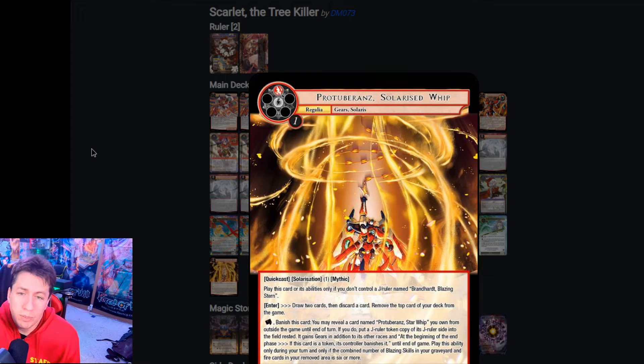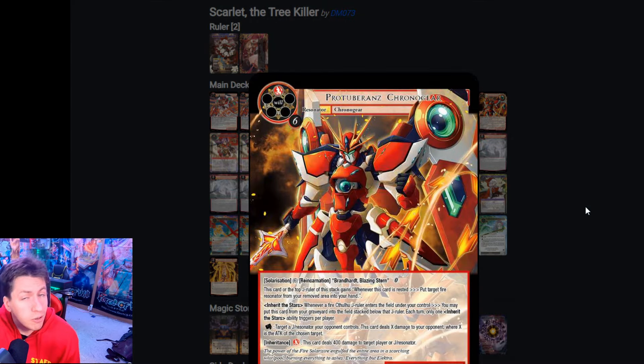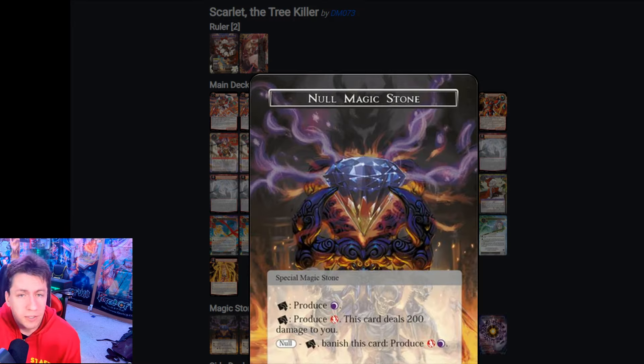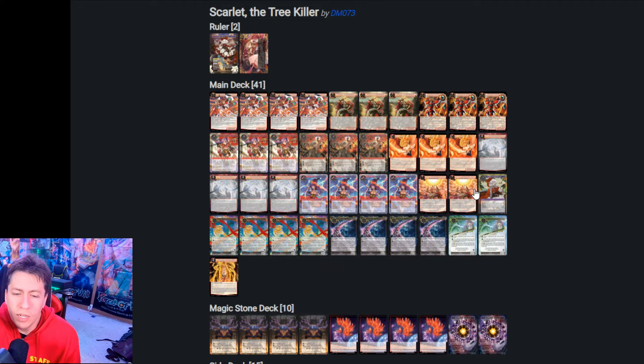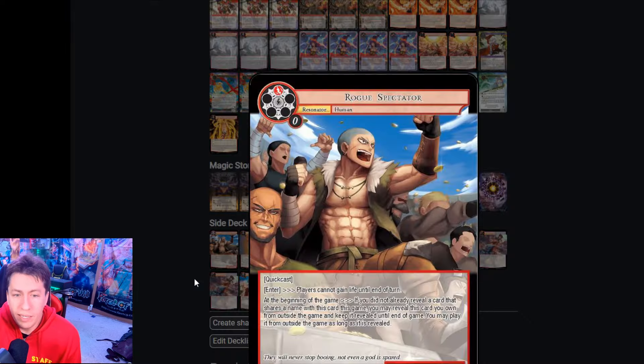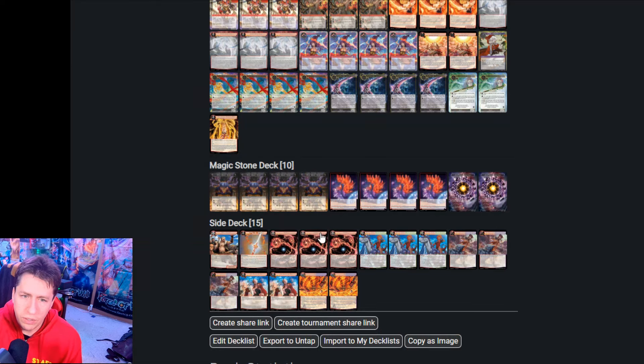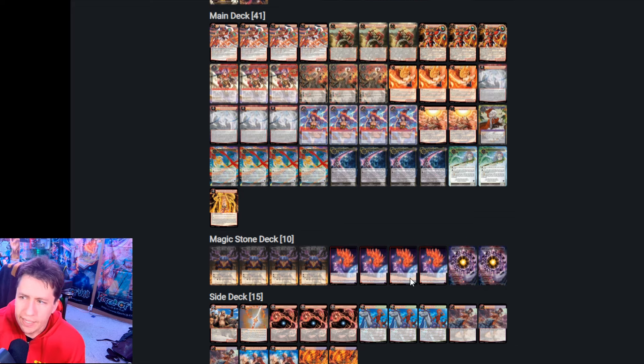A single copy of Protuberance Star Whip, just because we have Protuberance Chrono Gear — maybe we reincarnate into a Brandheart and go from there. The stone base is ten red-black stones including four Null Stones for additional mana value potential. The sideboard features Rogue Spectator and Protuberance as the two main cards you want to reveal, then flexible green-black or black-red cards based on what your meta is.